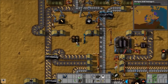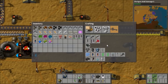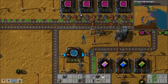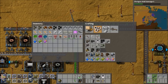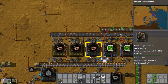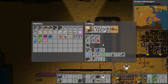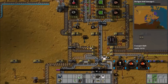I don my armor and dump the old stuff in a chest. I'm constantly producing equipment to fit onto the armor. Normally you'd start with the modular armor with a five-by-five grid, but I've gone straight to power armor Mark 1 with a seven-by-seven grid, so I've got a lot of equipment to fill. I'm going for lots of shields and maybe not as many personal laser defense units — I've used that before in other playthroughs.